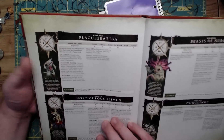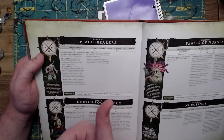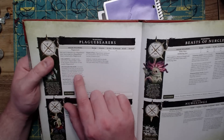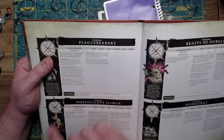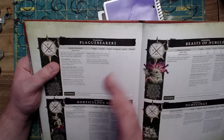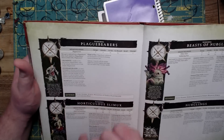For Plaguebearers — the other basic troop: movement four, two wounds each now, up from one, which is nice especially combined with Disgustingly Resilient. Six-up save, but that basically goes straight to ward. Standard bearer: if the unmodified Battleshock roll for a unit that includes any icon bearers is one, you can return one slain model to that unit and no models flee. Reroll Battleshock rolls of one for enemy units if they're near a piper. And Cloud of Flies: subtract one from hit rolls for attacks made with missile weapons that target this unit while it has more than five models in it.